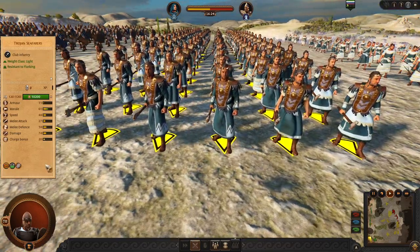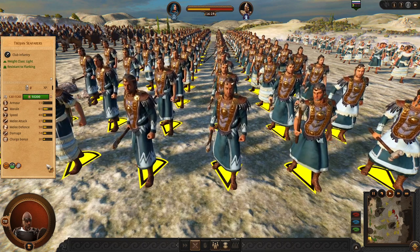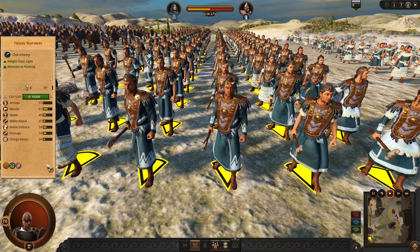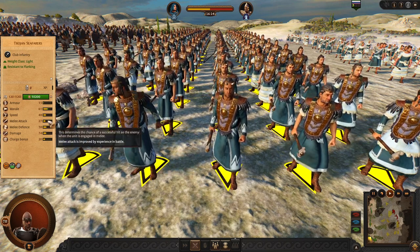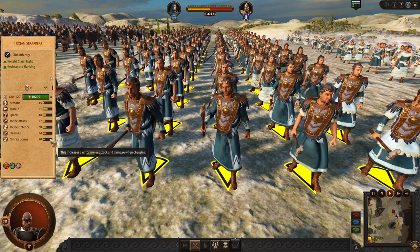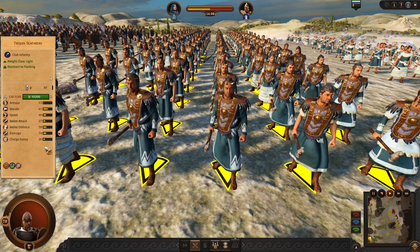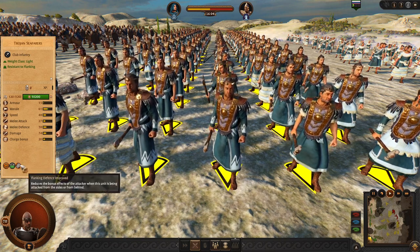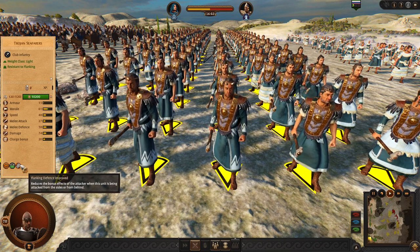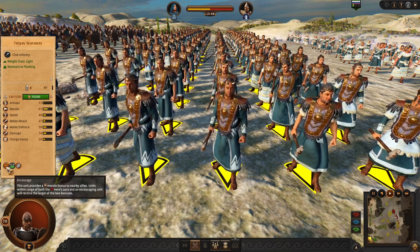Speaking of dueling, we got Trojan Seafarers, which are the second tier unit. They are slightly better and have pretty good stats. You can charge them into battle and wait — they will grind well. Their flanks are well protected and they are able to encourage your units early on, which is a pretty good bonus.